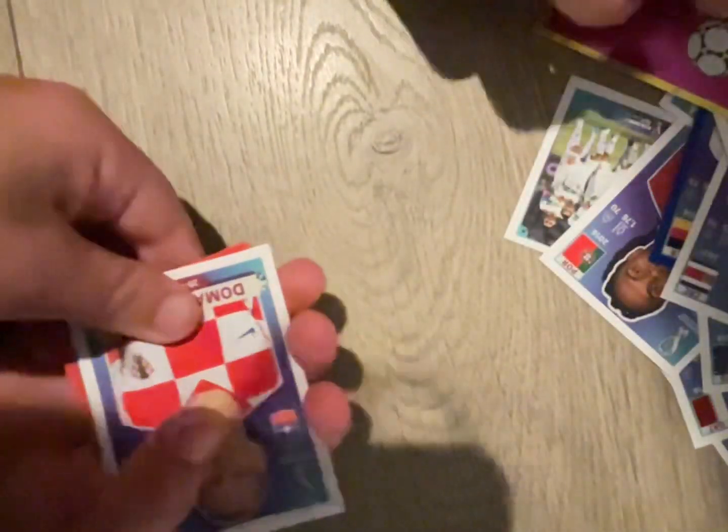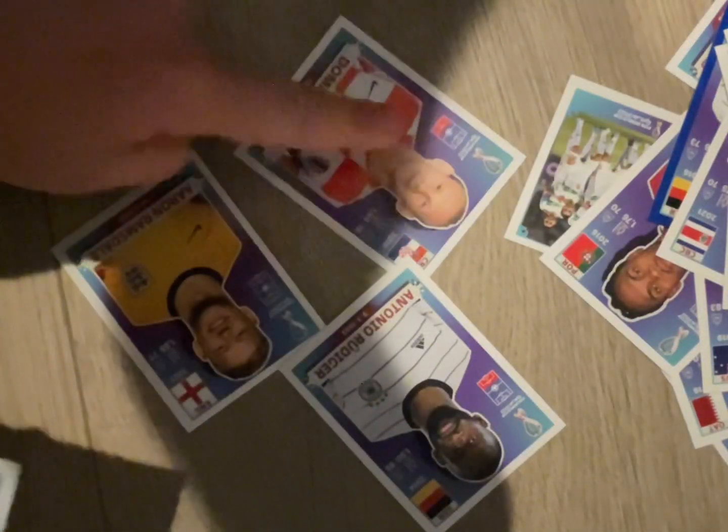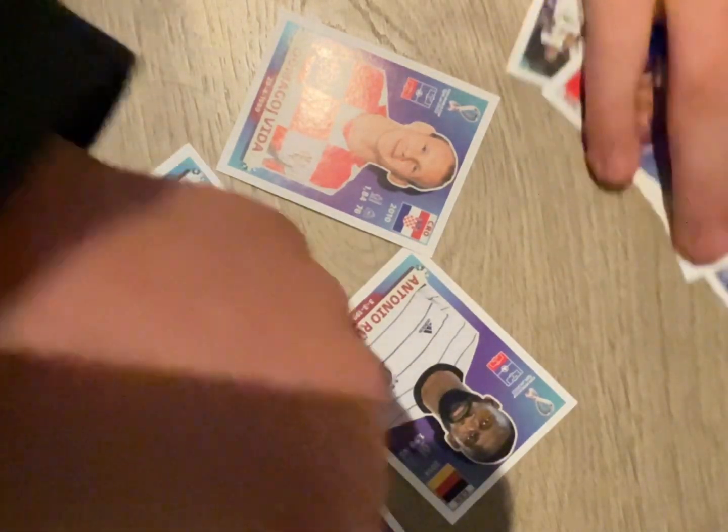One of our last packs — looks like we got a Croatia player, an England card, and Rudiger. Rudiger is pretty good — he plays for Real Madrid. And a red border Canada card. That was a pretty good pack: Rudiger and a red border Canada.